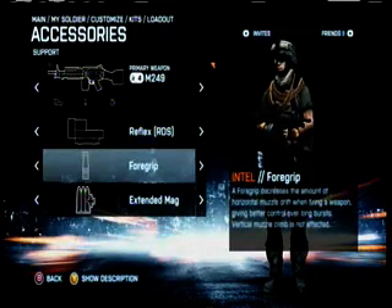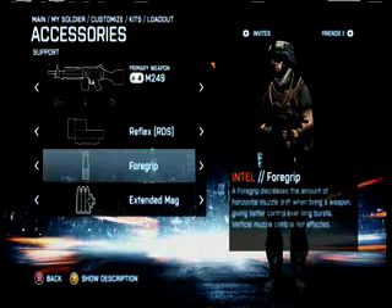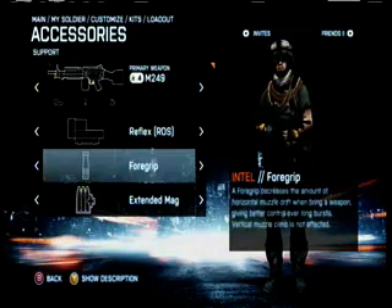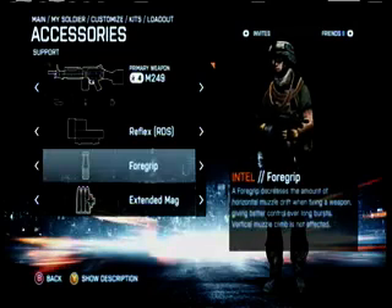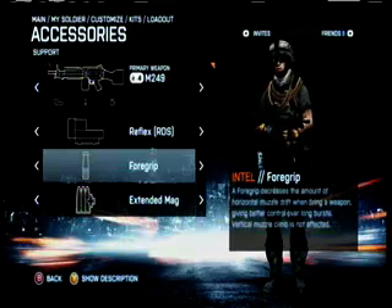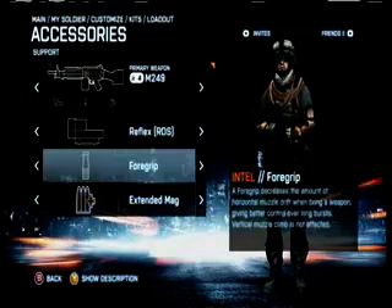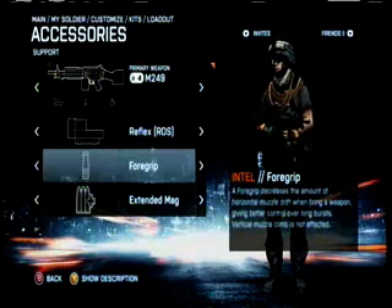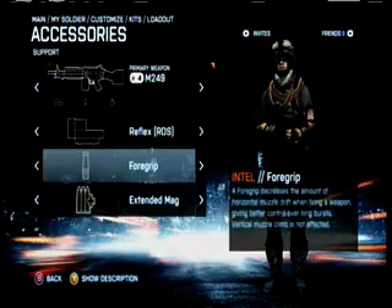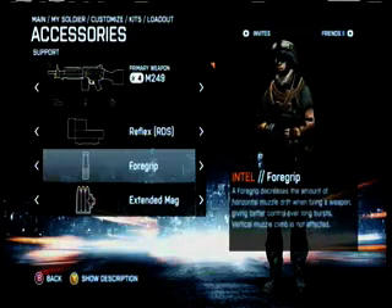Then there are under-barrel attachments. If you are not using the foregrip, you are doing it wrong. The other attachment is the bipod, which lets you mount a weapon for increased accuracy. The only problem is you have to be against cover or prone to use it. It's still a bit glitchy too, and sometimes fails to deploy, or if you turn too much, will retract. The grip is helpful in nearly every situation imaginable, with no downfalls. Without it, LMGs are useless at long ranges. Just a quick tip: if you can see only a portion of the enemy's body, or at mid to long range, burst fire by tapping the fire trigger in a rhythmic pattern. It also makes LMGs have a sniper distance.